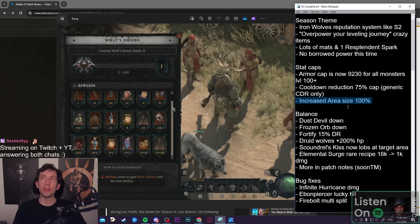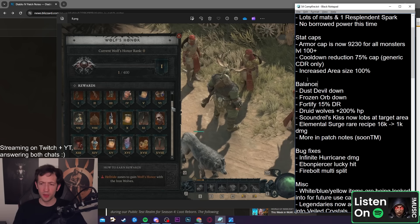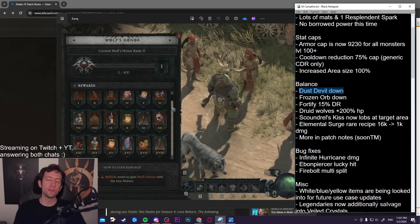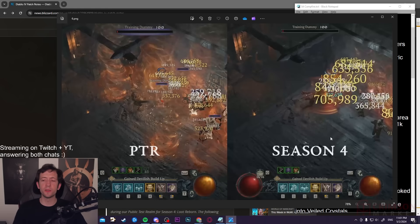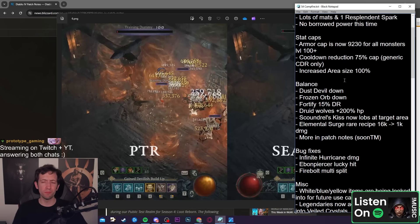This is kind of a nerf to Barbs with dust devils because they were scaling off their size, and there are also other nerfs to dust devils. You spawn fewer of them now, they are smaller, don't do as much damage, and they move faster and disappear faster. There's also a global cap of 15 dust devils at once, so if you do the triple shout action, you already hit the cap. In general, Barbs are not as crazy with dust devils but will probably still be really powerful — likely the best or second-best class.